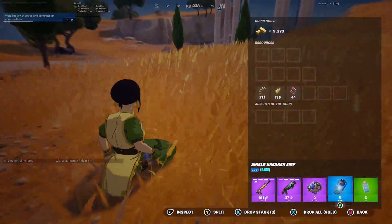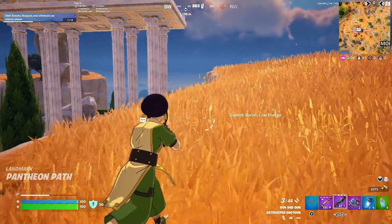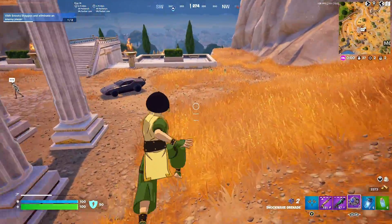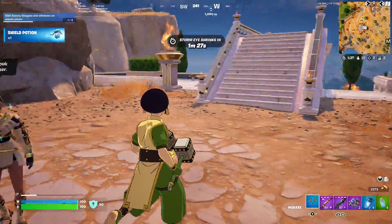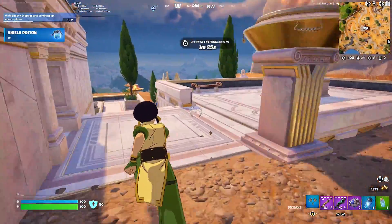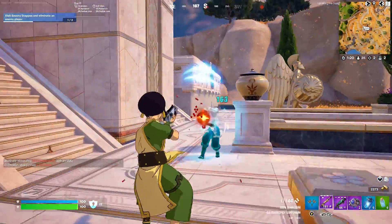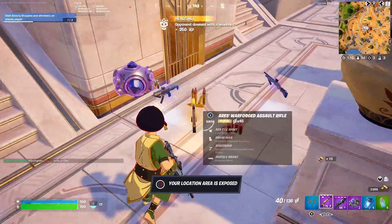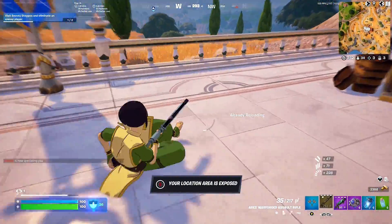Alright, here's our strat right here. The idea is to, while we're shockweaving in the air, throw down the EMPs so the player we're pushing doesn't have their shield. Yo, what was that? Oh, he smokes — he hit the best AR in the game, arguably the best gun.